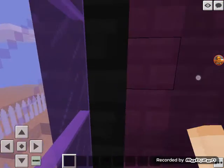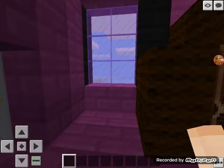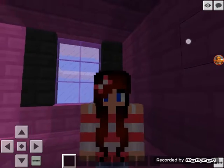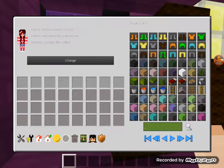So yeah, this is my little house tour, but I'm not ending it because it's a review. Here's my skin — this is how you can change it with the person icon right here, and it says 'change'.